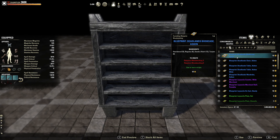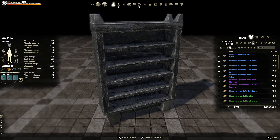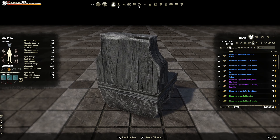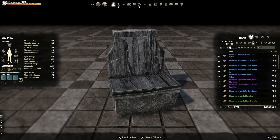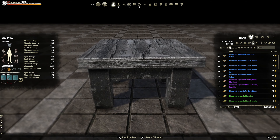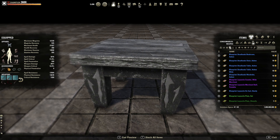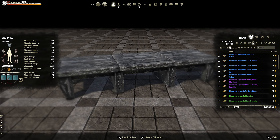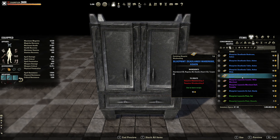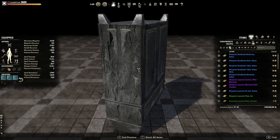I've got the last few to look at. We got Deadlands bookcase ashen — kind of like a metallic sheen, a rough metallic sheen. The Deadlands chair ashen — looking at this chair it looks like petrified wood, or maybe not. Table ashen — could be petrified wood and metallic on the bottom. Table wide — kind of like that one. Wardrobe — it's alright, got the Daedric symbols on the side.